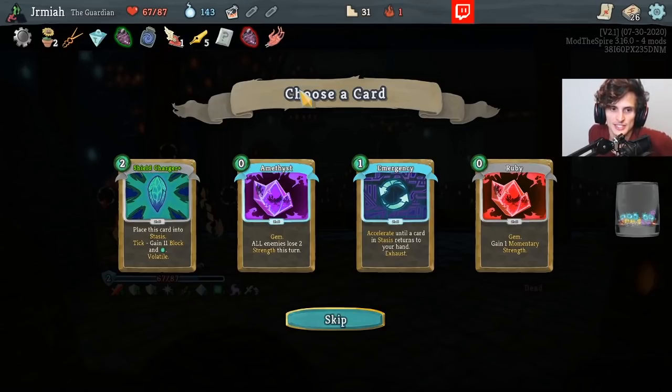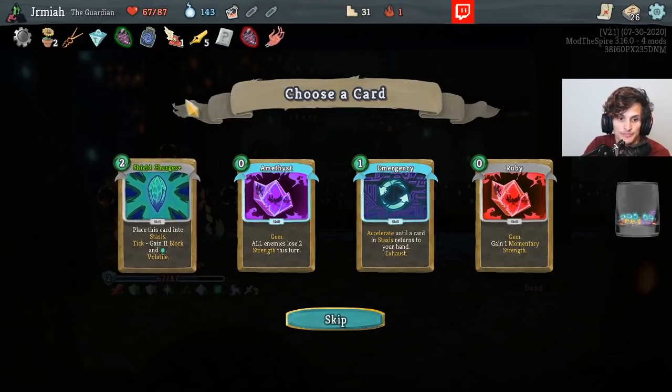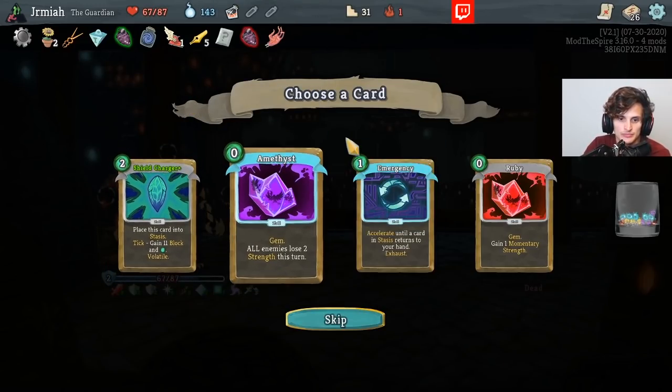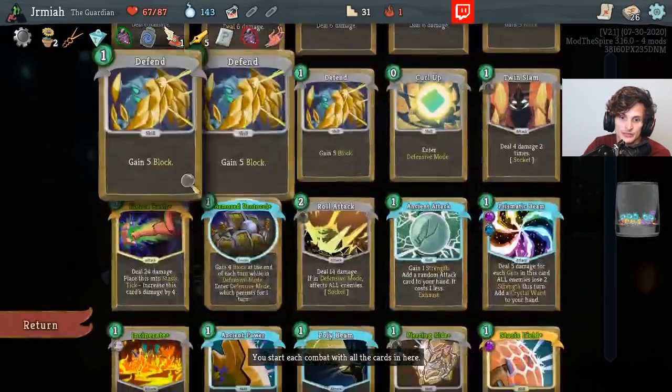Place this card to stasis — when it's in stasis you gain energy and block. Whoa, interesting. Another Amethyst — this is a great gem.